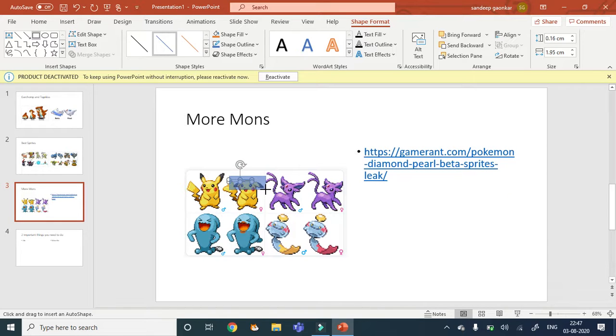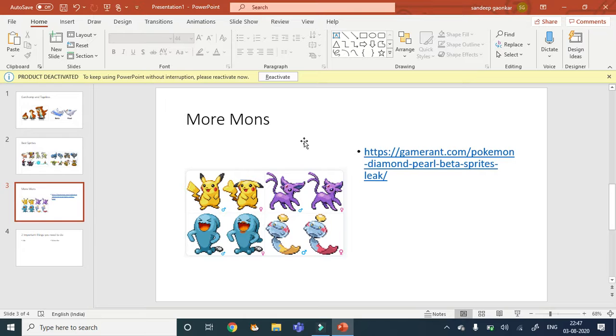Whoever created this Pikachu beta sprite should be removed from the Pokemon Company — they should be fired. Look at it: it's a Pikachu with its spike things facing down. How could this be the mascot of Pokemon looking so bad? It's pretty bad, just throw it like garbage. If this had been a real sprite, I don't think Pokemon would be as famous as it is now. Pikachu isn't even my favorite Pokemon — my favorite is Charizard.